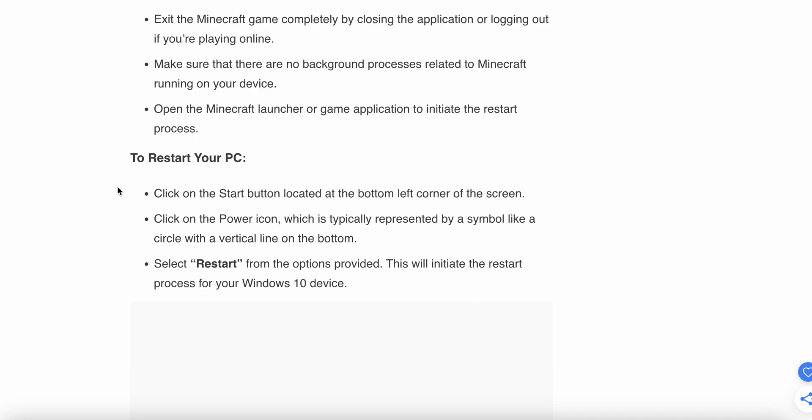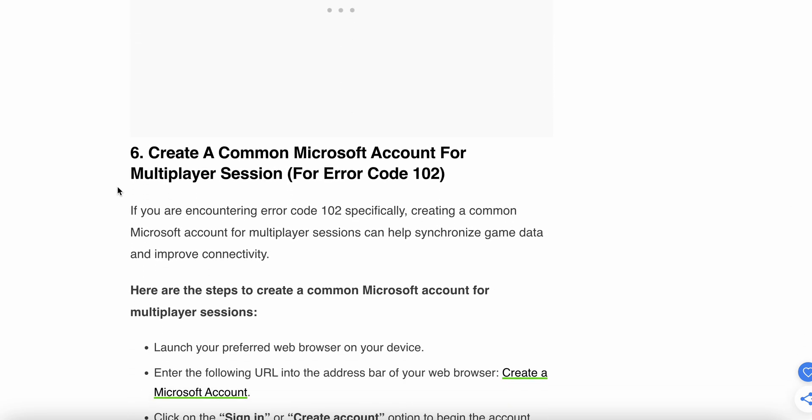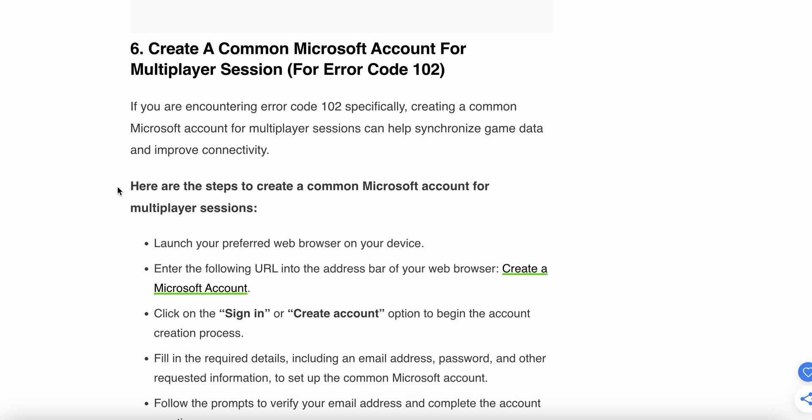To restart your PC, click the Start button located at the bottom left corner of the screen, then click on the power icon typically represented by a circle with a vertical line at the bottom. Select Restart from the options provided. This will initiate the restart process for your Windows 10 device.